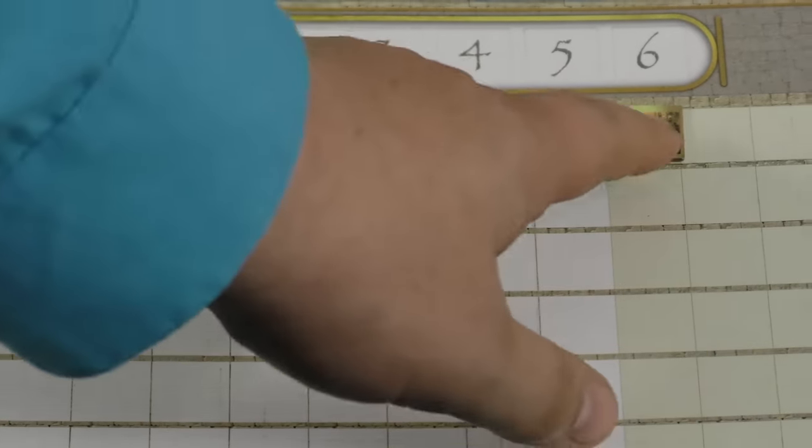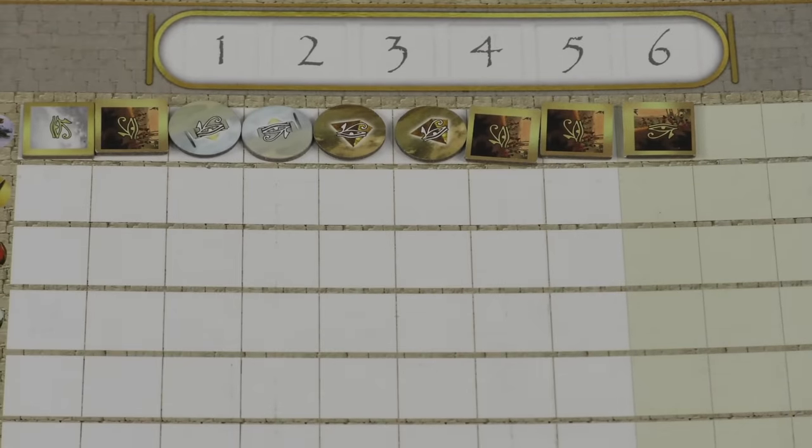Once someone has nine victory points at the beginning of their turn, before doing anything else, and no one else has more than you, you win the game.